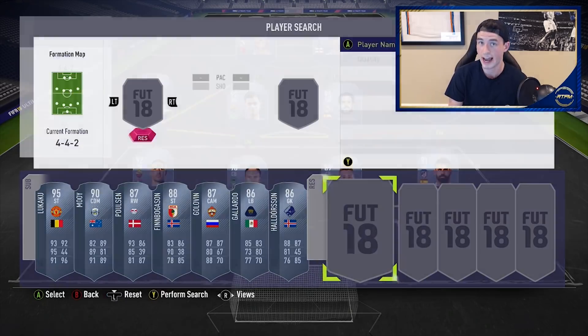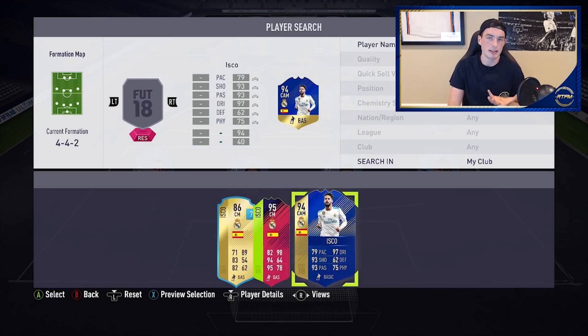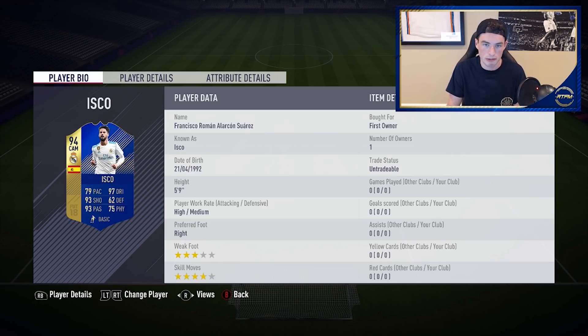I'm honestly really happy with how they did this. Let me show you an example with Isco. I packed Isco's Team of the Season untradeable through an untradeable pack, and I had his PTG which was 88-rated before. By the way, does anyone think it's sick that his hand comes off in the dynamic image? Anyway, this is really good for Ultimate Team. Look at this upgrade — you have his Team of the Season, and naturally in FIFA, Team of the Season cards are always higher than any other card.